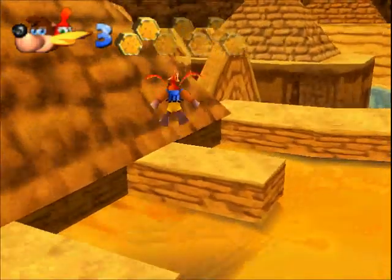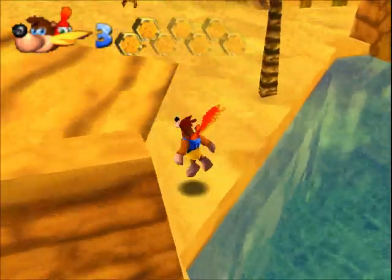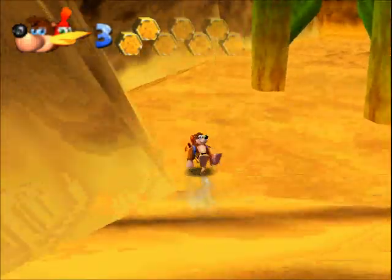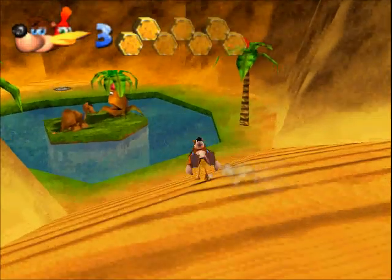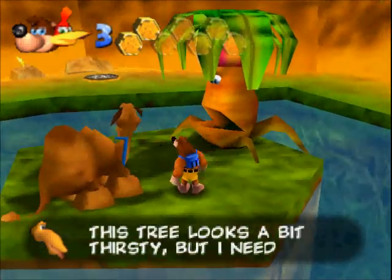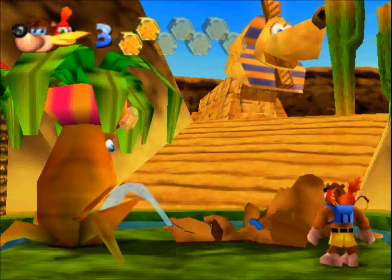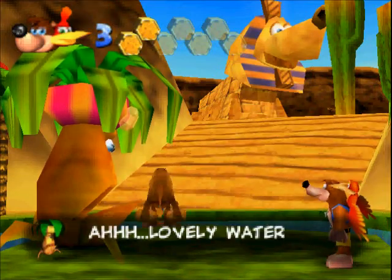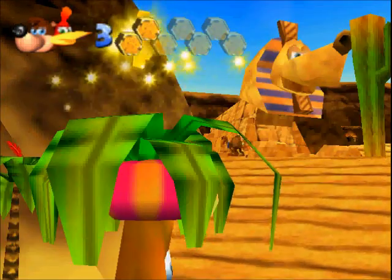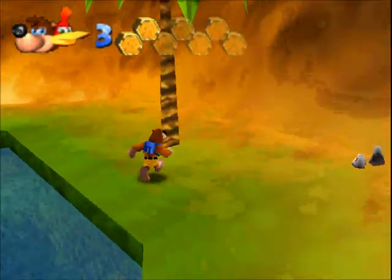Now we just got one more jiggy left in this world and it's way back at the beginning. If you remember when we first started this level, we talked to that one guy called Trunker — he was talking about how he needed water. Well, now that we've taken care of pretty much everything else in this world, let's go back to the beginning. Sure enough, right here back at the start is Goby: 'This tree looks a bit thirsty but I need all my water for myself.' That's not very nice — punish him! So if you ground-pound him, he pukes up all the water and gives it to Trunker. Goby runs off again and Trunker's going to grow.